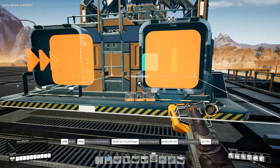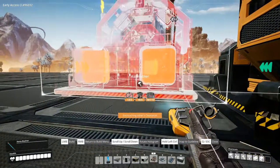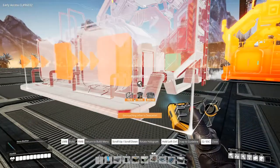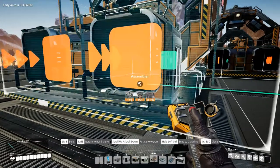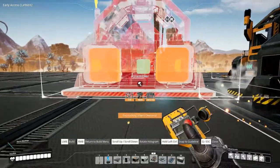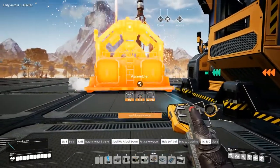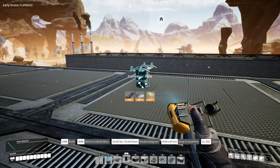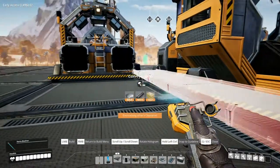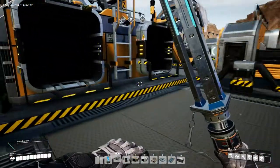Let's get up here and see what the assembler placement looks like. I think I want it there — and then we can put one like this up here and keep going over like that. I wonder if the belt can get in there — let's just try it. We cannot. Dang it.